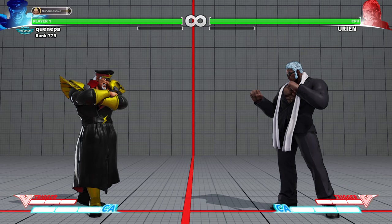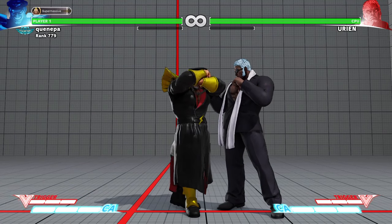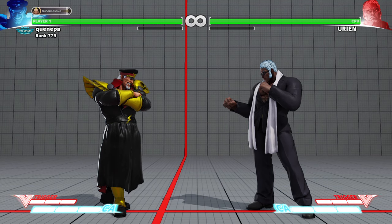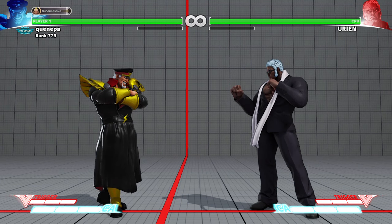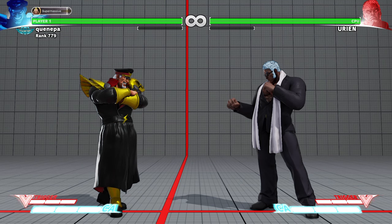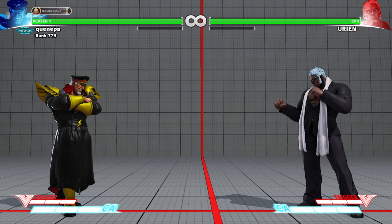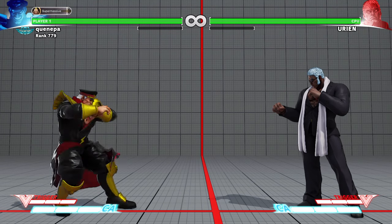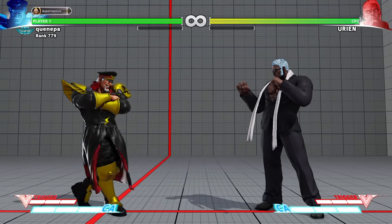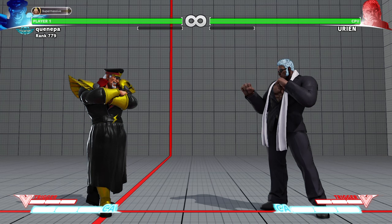The EX knee is pretty good against Bison because Bison can't really anti-air it. The only time you can anti-air the knee is if you really see it coming. Most of the time you have to block it and deal with the 50-50 mix-up if he has meter. It's kind of the same situation as the headbutt almost — not punishable except in various situations.